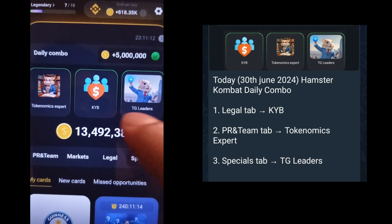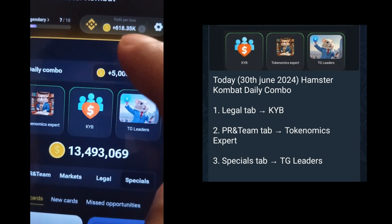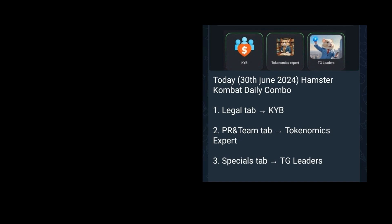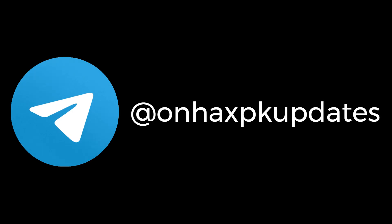Now in the next video we'll explain how you can earn up to 1 million coins per hour. Please like, share, and subscribe to our channel, and join our Telegram for daily Hamster combo updates and much more.